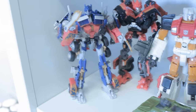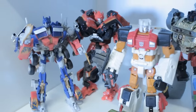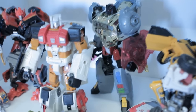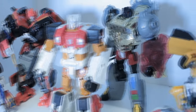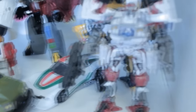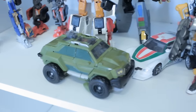Going down to this shelf: we've got Battleblades Optimus Prime, Cannon Force Ironhide, and what I think is a certain Age of Extinction Grimlock — pretty cool, I like the G1 colors. We've got Silverbolt, Hunt for the Decepticons Bumblebee, Hunt for the Decepticons Rescue Ratchet, Generations Wheeljack, and Bulkhead.